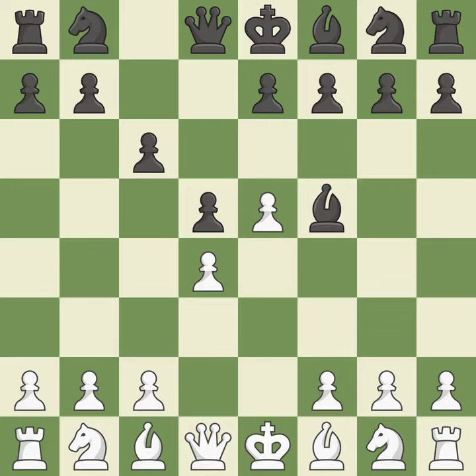Bf5 develops the bishop where it controls the important e4 square. Black can play e7-e6 next without trapping the light-squared bishop on c8. h4 gains space on the kingside and controls the g5 square.